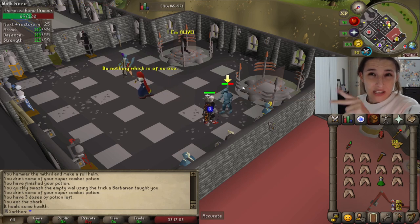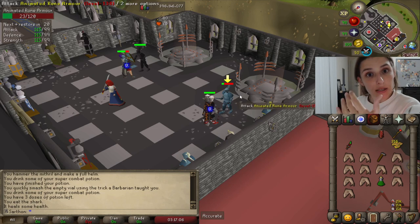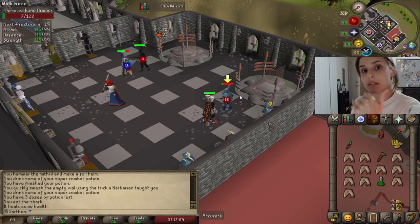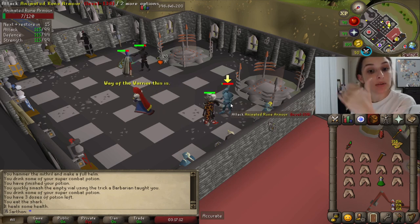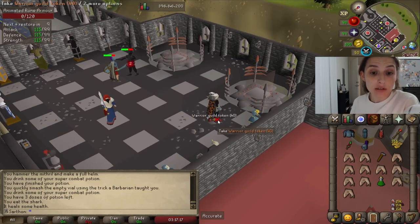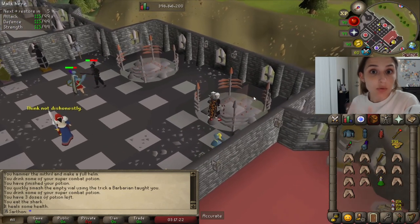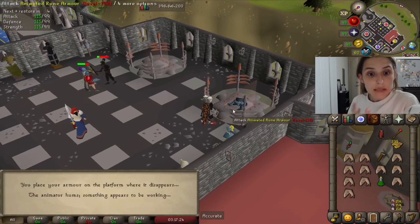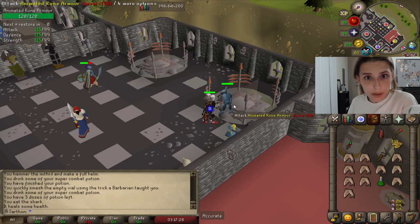Now, you need to level through each defender. So you need to get the bronze defender, then the iron defender, then the steel defender, then the black defender, then the mithril defender, and you just keep going up until you get dragon. That is correct. It does take quite a while and you have to be patient because it is dependent on RNG — a random number generator — based on whether the cyclops drop a defender or not.